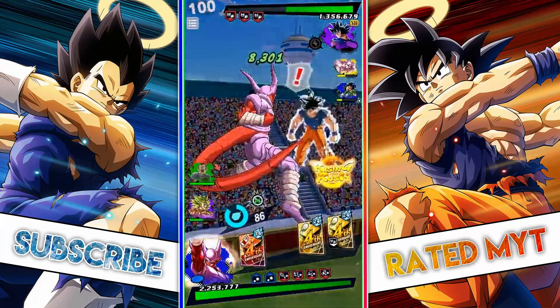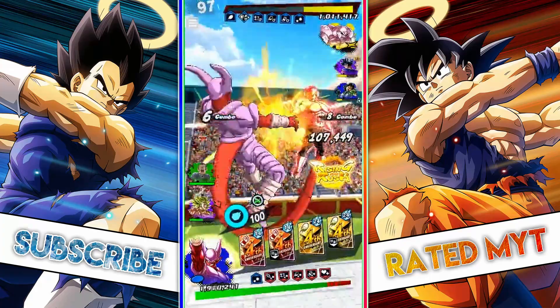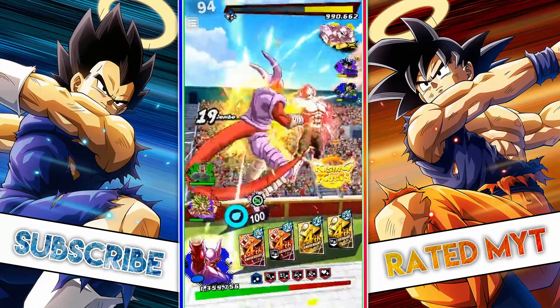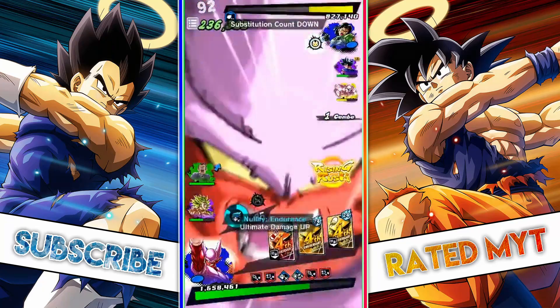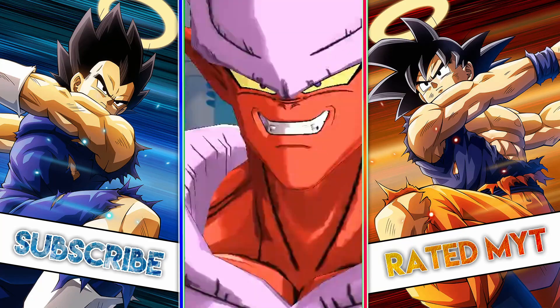This is a very difficult team to handle. Just imagine if I get another copy of Janemba — he's going to be doing much more damage on ultimate. If you have Janemba with his third Z-Ability Awakened, you could run this exact team and tell me the results. There we go — it's the ultimate. He's going to die. He had no choice, he had to take that. What is he supposed to do?